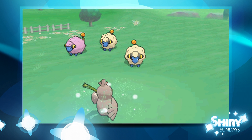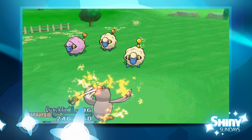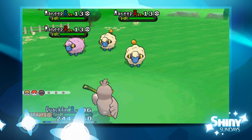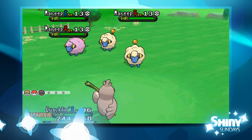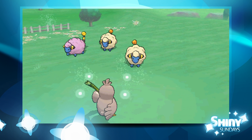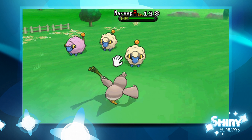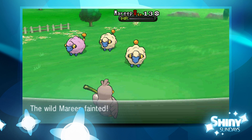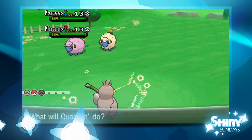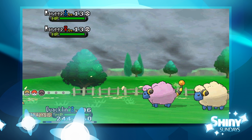These Mareeps are just ganging up on me — they keep using Cotton Spore and Thundershock. I'm honestly just here to capture that pink cotton candy on the left. The one thing that scares me about hordes is the fear that I'm gonna misclick and kill the shiny Pokémon. So I'm gonna play it safe when I get to the shiny Mareep — I always get confused which one is shiny, so I'm gonna False Swipe both of them just to make sure which one's which and not accidentally kill the shiny.